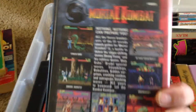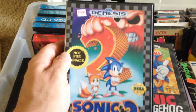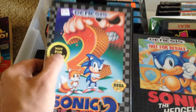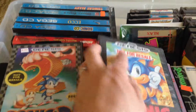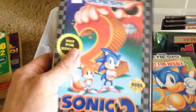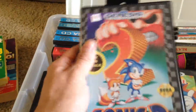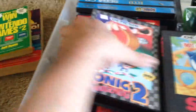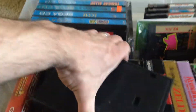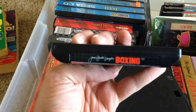Moving on to the Sega Genesis. We have Mortal Kombat 2, and then Sonic the Hedgehog and Sonic 2. You'll notice these both say 'not for resale,' so these must have come with the system — back when systems actually came packaged with games. This must have been for the first Genesis launch and a later one. And then there's some weird boxing game I've never played.